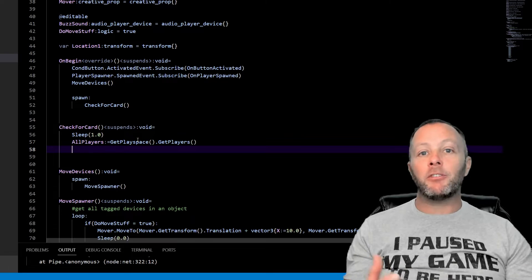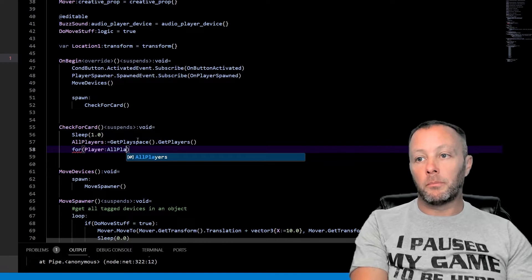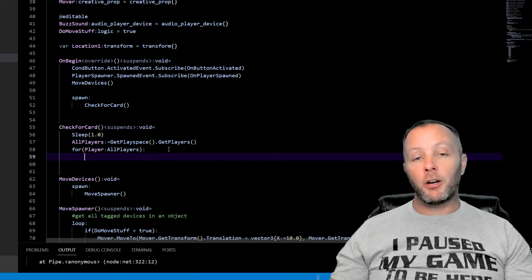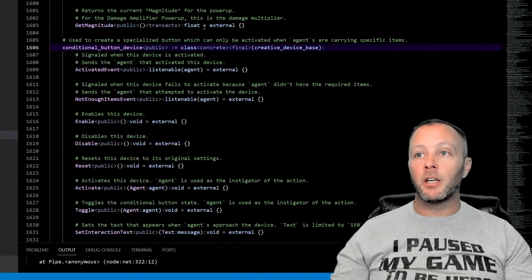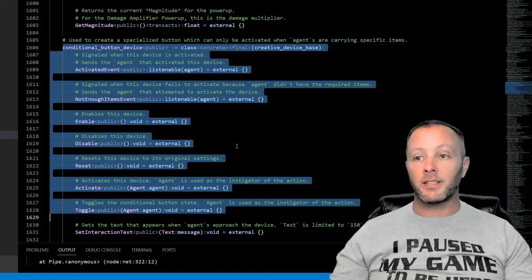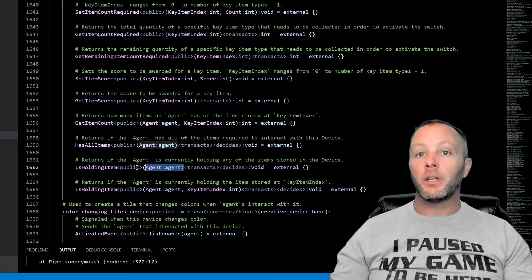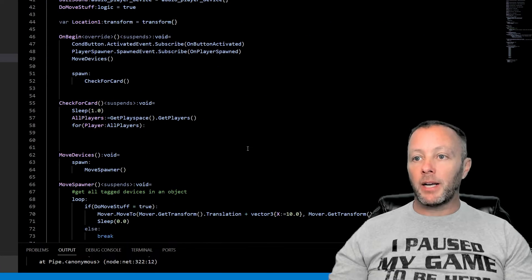Then we do `for (player : all_players)` — that's our loop iterating every second through all players. To find out what the conditional button can do, we Ctrl+click `conditional_button_device`, which takes us into `fortnite_digest.verse`. We can see all its functions, and scrolling down we find `IsHoldingItem`, which requires an agent to be passed in. Note that it's a `<decides>` function.